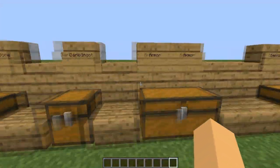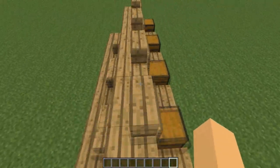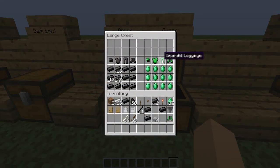I thought this mod was pretty decent because it adds more features like armor, tools, and stuff like that. Pretty much the armor is exactly the same as how you make normal armor — it's just like two to four blocks to make the boots and five blocks to make the leggings, etc. And pretty much the armor stats are the same as well.